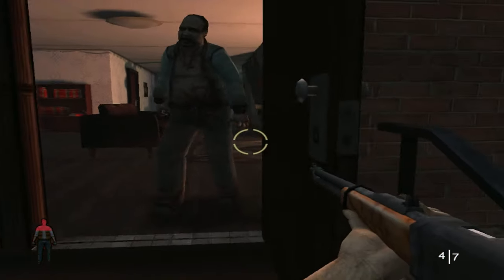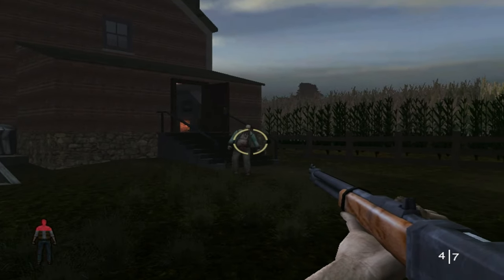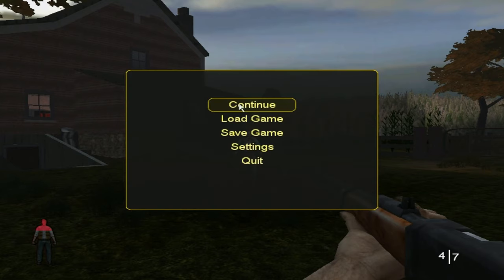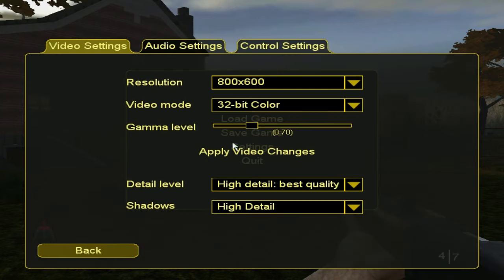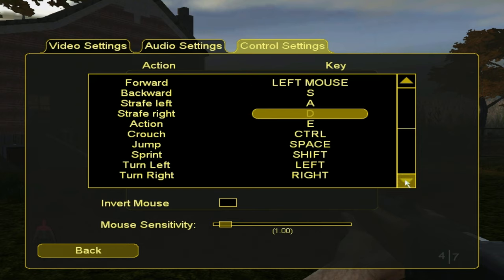Oh shoot, I'm gonna die. F? No. E? No. Q? Oh, Jesus. Okay, I'm gonna die. This game, I swear to God. Let me see what the controls are for fire settings. Control? Okay. Why is the mouse button forward? This is so ass-backwards.